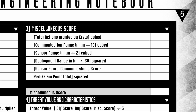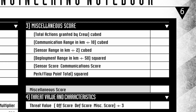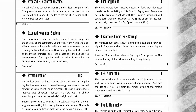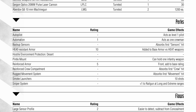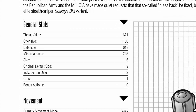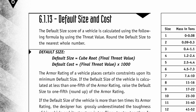Finally, there's miscellaneous score, which is everything else: number of crew, comms range, sensor range, fuel range, power level of onboard electronics, and the many perks and flaws of a vehicle. This is the bread and butter of the Heavy Gear 2e vehicle construction system, as it really differentiates each vehicle's capability — you can expect around 3 for common gears and more for advanced machines. These three scores are added together and divided by 3, making the final threat value, which is used to balance combat encounters, and also to calculate the default size and cost of the vehicle.